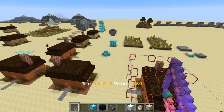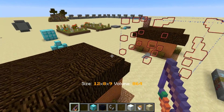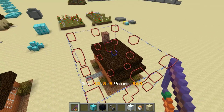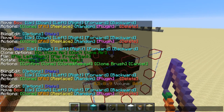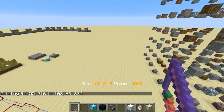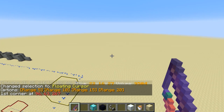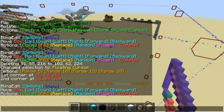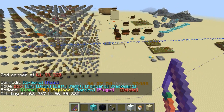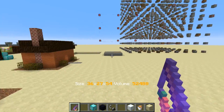There are a couple other little things. You'll notice it says size 12 by 8 by 9, volume 864 — that's the size of the selected region, just to tell you how big it is. The volume can help you understand how long an operation is going to take. A smaller volume like 864 happens near instantaneously, but if you have a huge region with volume 52,000 and hit delete, it's going to take a couple seconds. So that'll give you an estimate for how long those sorts of operations can take.